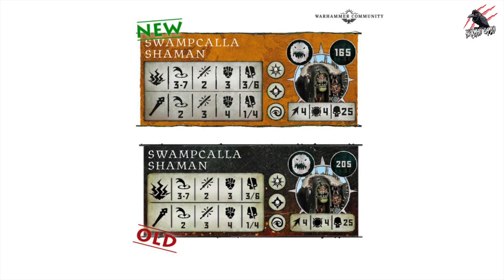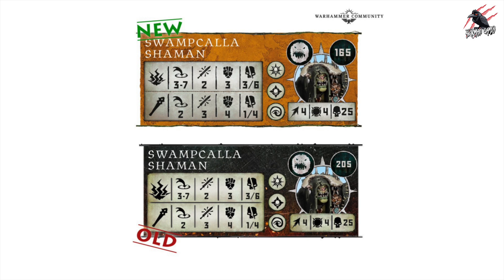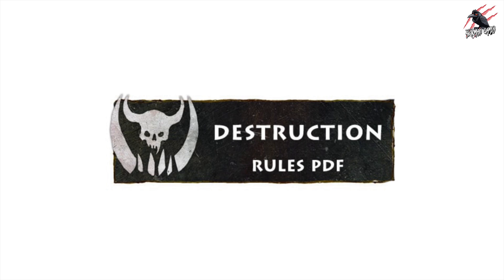The good news is you will save some points on some of the other fighters, including the Swamp Call of Shame — one of my favourites from that whole Dominion box set. This is going down 40 points, so that's really nice. And we're not losing anything either — all the stats for the weapons are staying the same, the Rue Marks are the same, and even the movement, toughness and wounds are the same. So no change there, just the points value coming down.